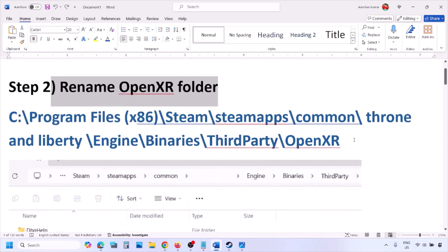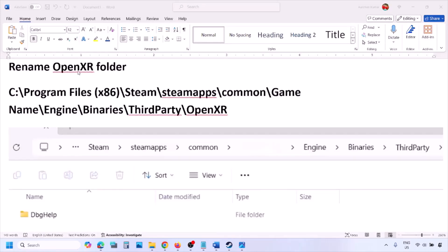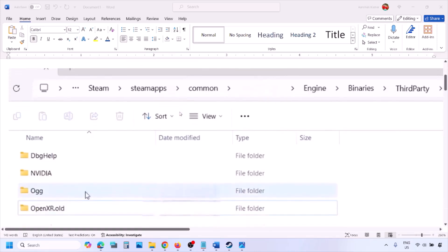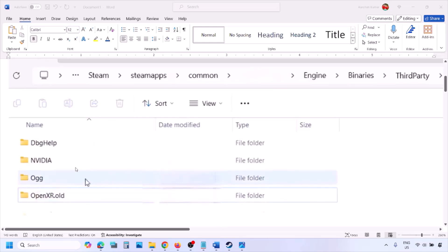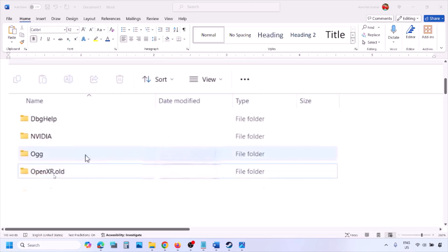The next step is to rename the OpenXR folder. Go to the game installation folder — if the game is installed in C drive, open C drive, Program Files x86, open the Steam folder, the SteamApps folder, then the Common folder, then the game folder, then Engine > Binaries > ThirdParty. You will see the OpenXR folder. Make a right click on OpenXR and rename it to OpenXR.OLD.